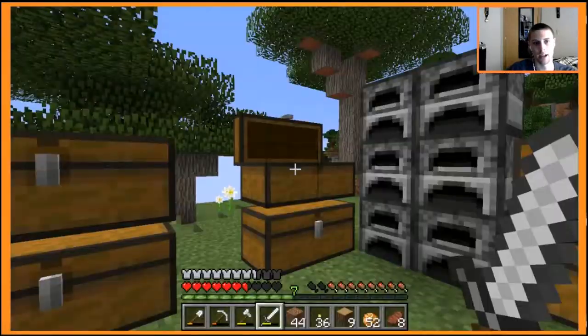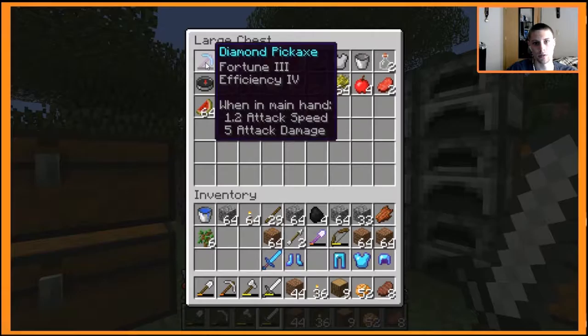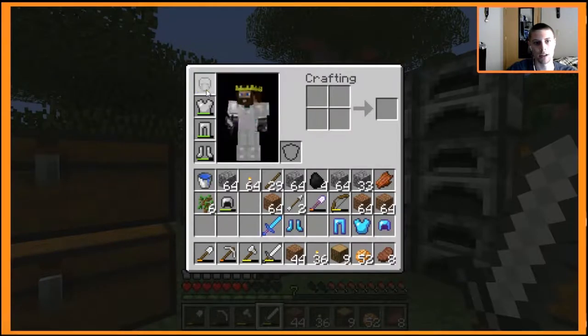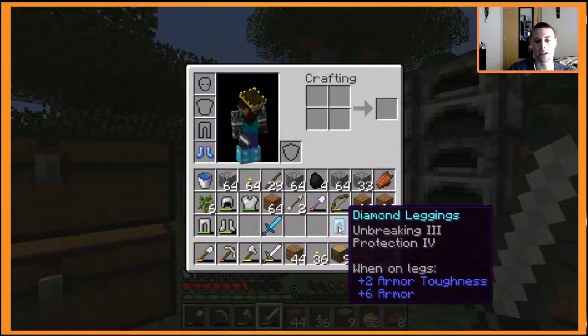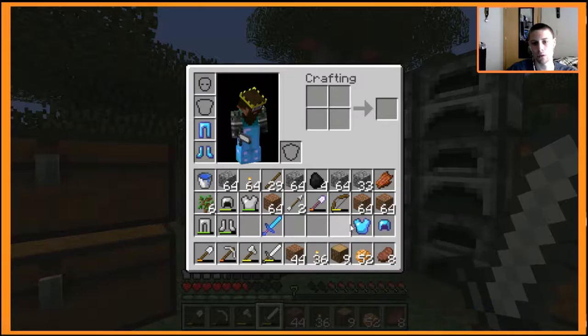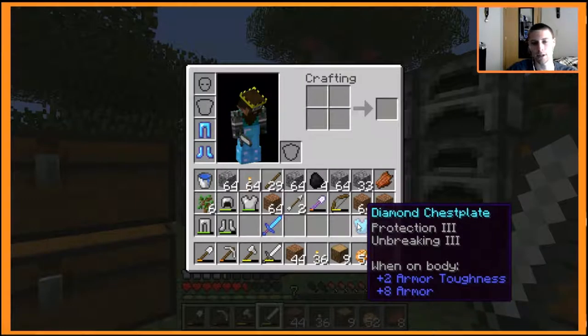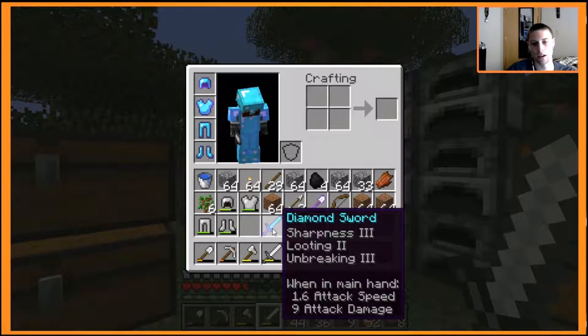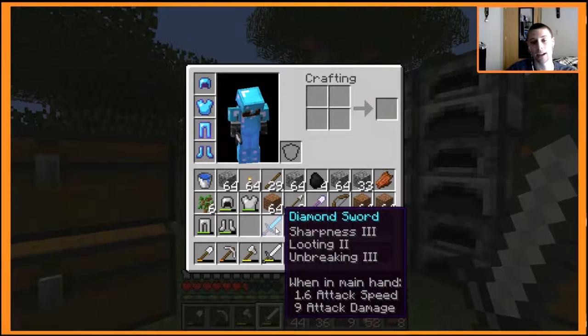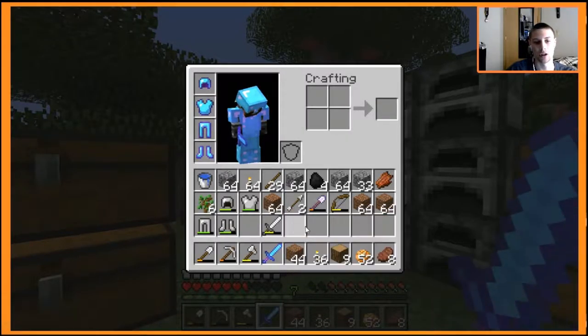We're going to leave that pick behind because I don't want to break it. We're going to take off our crappy iron armor and don our diamond boots — unbreaking three, protection three, depth strider three. Those are pretty good. Diamond legs: unbreaking three, protection four. Protection three, unbreaking three diamond chestplate. Unbreaking three is the most important part. And then unbreaking three protection four diamond helmet. Our sword has sharpness three, looting two, and unbreaking three — that is a pretty great sword.